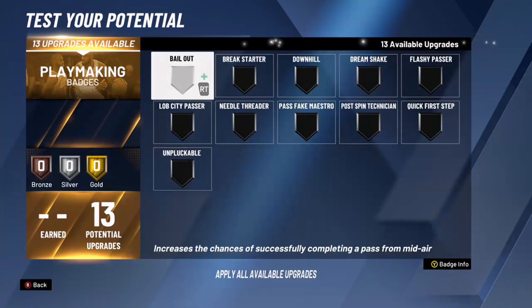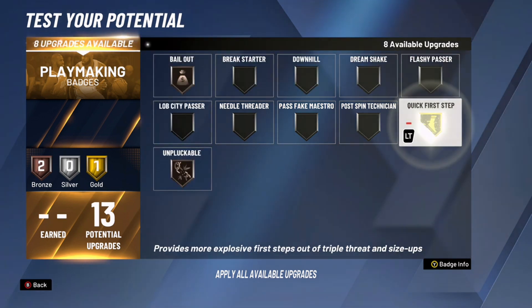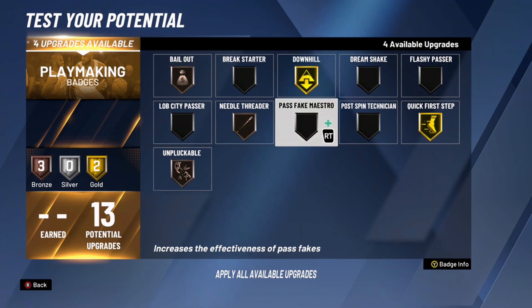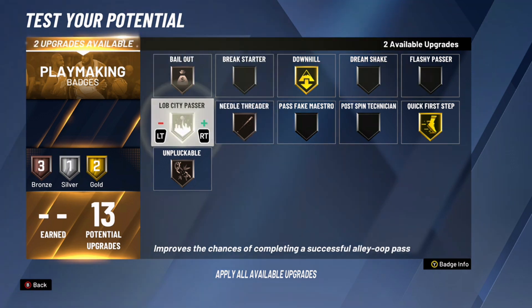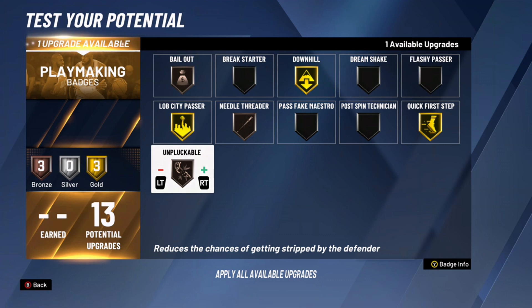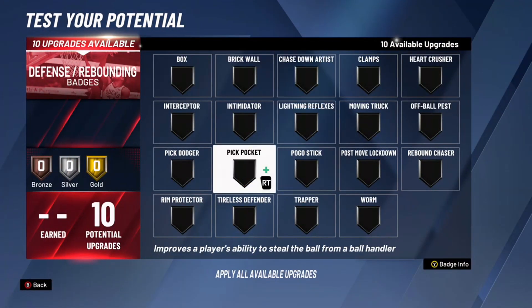The one shooting badge — like I said, you're not really gonna be able to do too much with shooting, but you can put Quick Draw on so your jumper will be able to hit some midis and close-ups. If they have a dimer, just don't go crazy with shooting. For playmaking badges, you get quite a bit: Quick First Step — you want that maxed so whenever you get it you can do a little hesitation, a little pump, and then go down. Needle Threader and Pluckable Bailout of course — I say it in every build video. Downhill especially, because if someone gets the rebound and launches it, you're gonna be out of there — that's a really good badge for Pro-Am. Lob City Passer might come in handy too, because if someone hits you and they cut, you can hit them back for the lob. You're not just a lob threat — you're a lob passing threat and finishing threat.